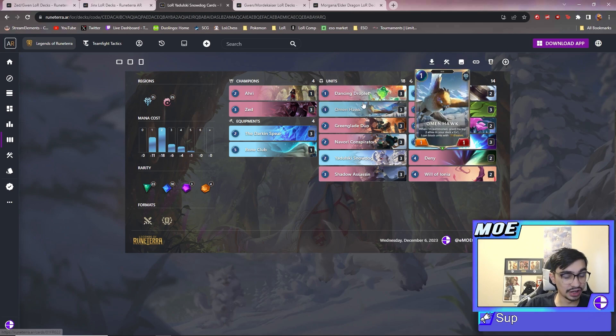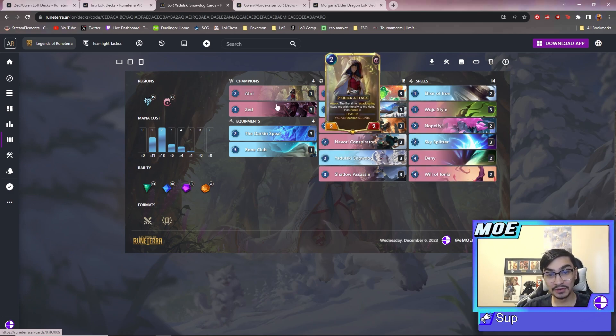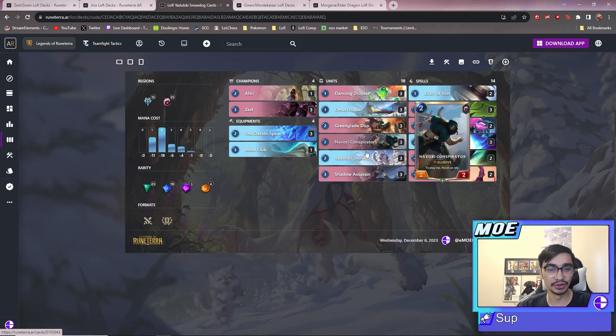Basically if you can get your buffs on turns one, two, and three to where you're playing plus two plus two or plus three plus three elusives, your control opponent is not gonna be able to deal with that. That's how you beat control - what if you just gave your Green Blade a plus two plus two making it a four-three? In the god scenario where you get plus three plus three, it's out of range of all the deal-three-damage spells. Snow Dog is insane if you ever go turn one Omen Hawk and top deck a three-four Snow Dog.